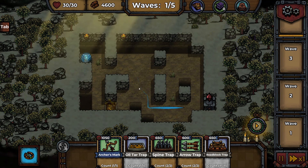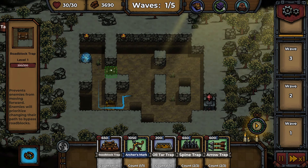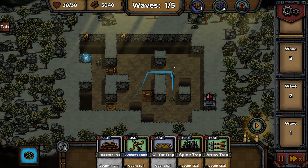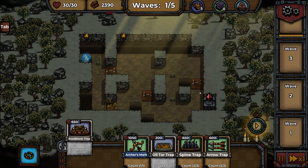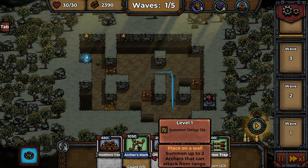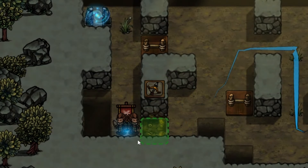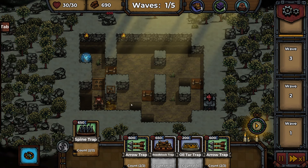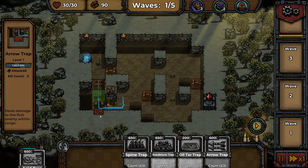They're going pretty straight — I think we're going to have to divert them somehow. I've got an idea. We'll put our first roadblock in here so they have to go over the oil tar trap. We'll put a second roadblock in here just to force them up the top, and I'll just block this area off just in case they feel like they want to try and go that way. I've got to try out the archer's mark — let's put it here on the corner. Summon our units down here. That seems like a bad spot to stand — you're going to get chased by orcs. Let's put in a spike trap here and maybe an arrow trap as well.